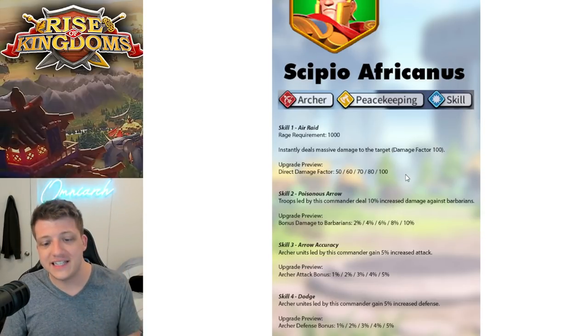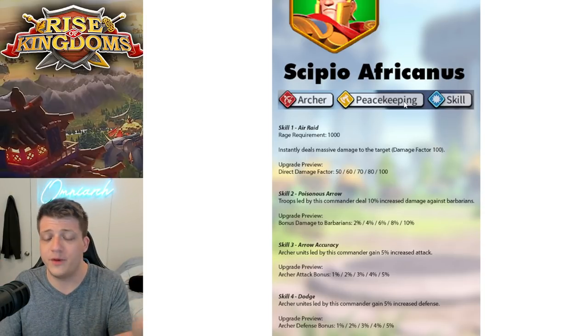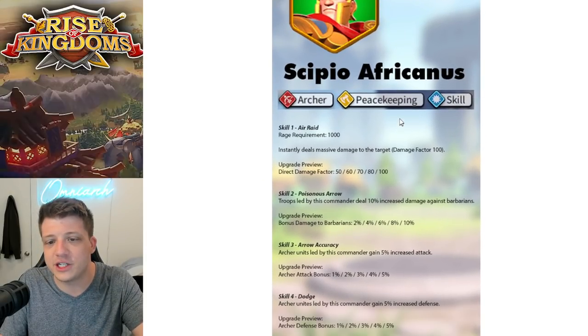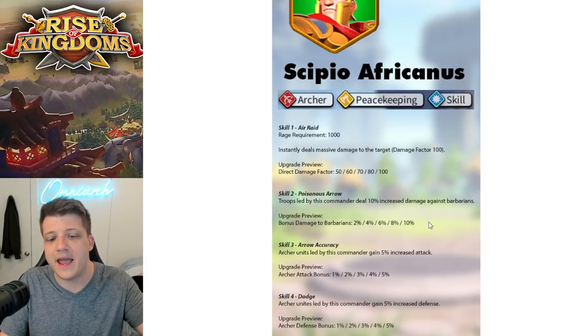Skill two, Poisonous Arrow — troops led by this commander deal 10% increased damage to barbarians. That's the peacekeeping skill. This is a green commander, so you can't really expect much. This is pretty much on par with the other green commanders we see in the game.